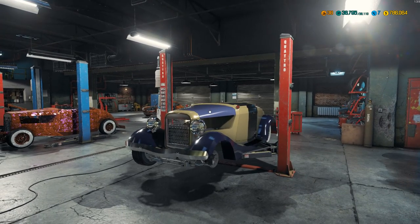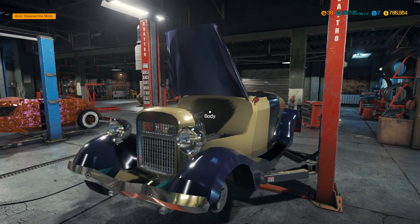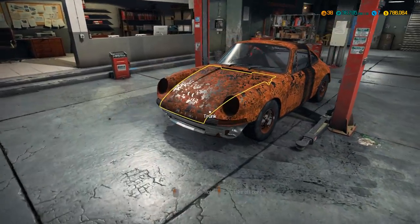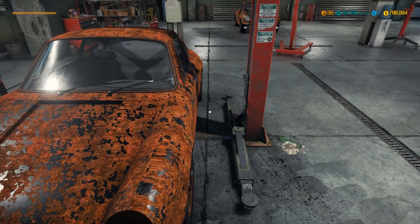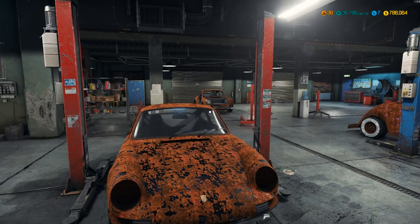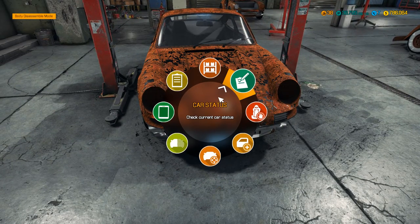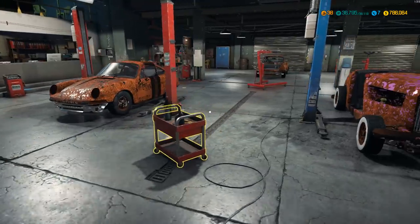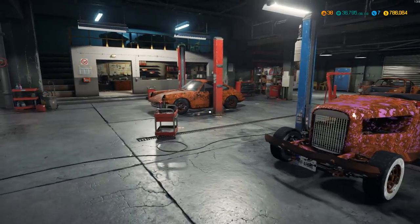I went around the junkyard a couple of times and I actually came across another 911. Typically I seem to have this luck with cars — it takes me forever to find a single one, and then two come along very, very quickly. So yeah, I have got two Porsche 911s; we will be working on them at some point today.